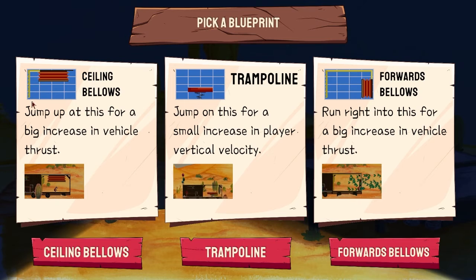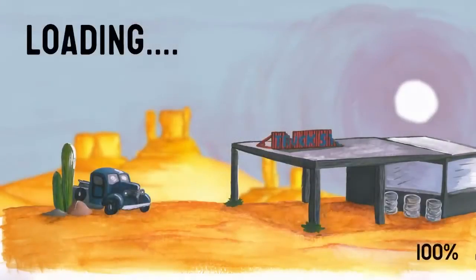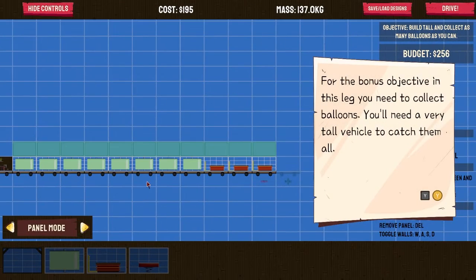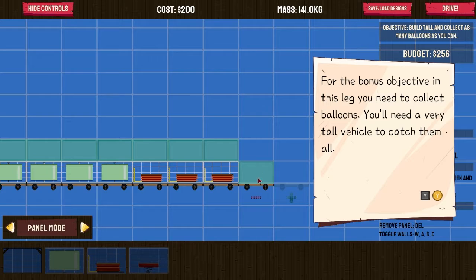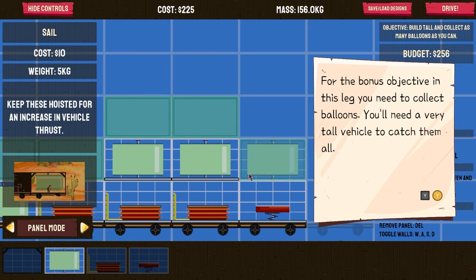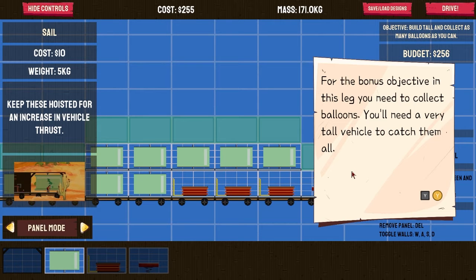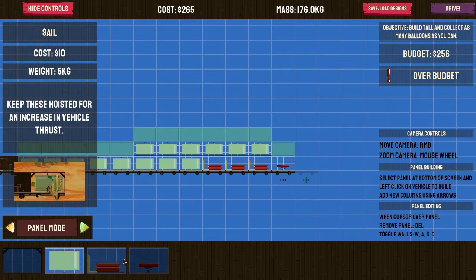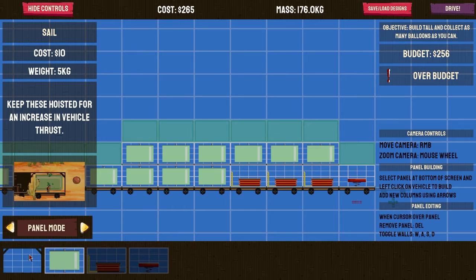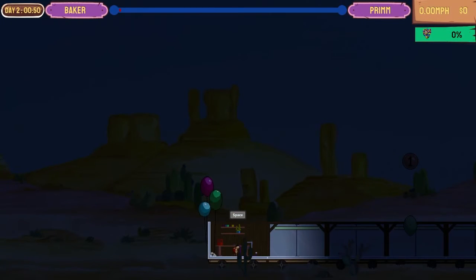Continue — we can get a trampoline. There we go. We'll go ahead and add the trampoline. We can do this — don't have enough for that. How do I get rid of that? There we go. That should be good — now we have a bunch of power.